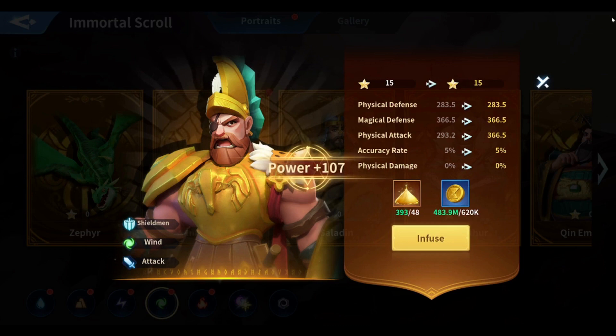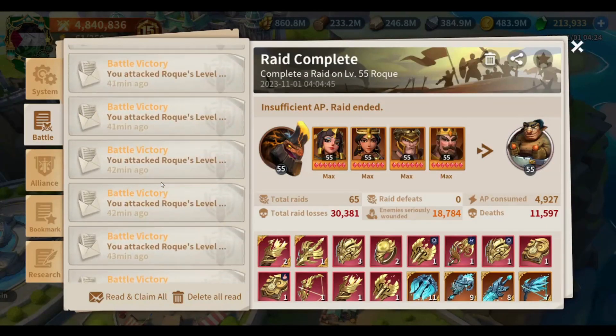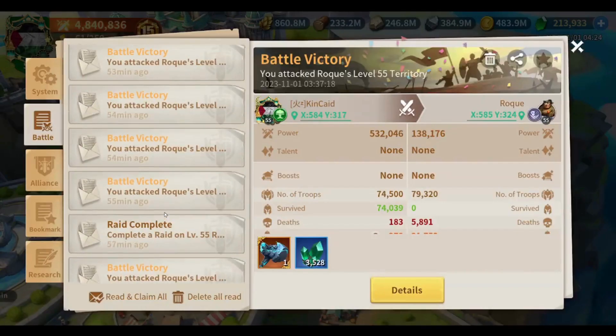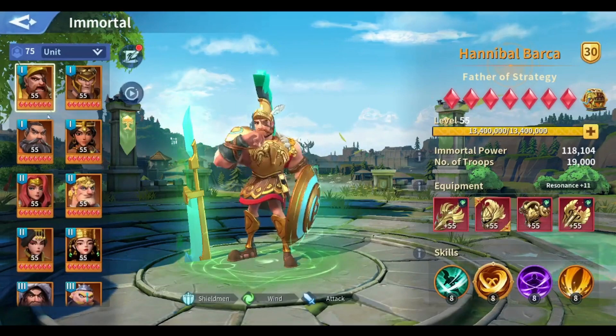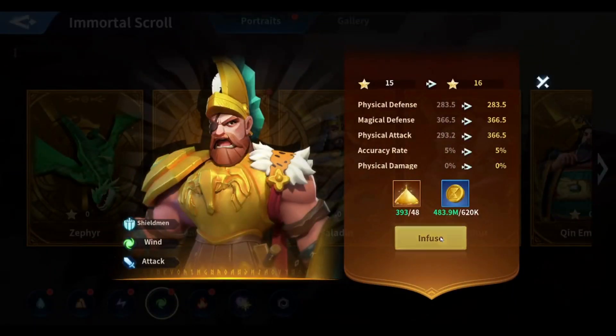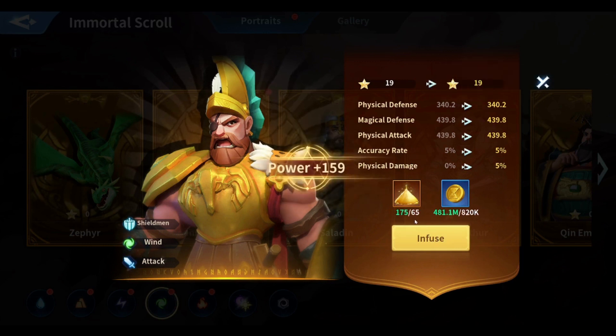It's 44 stardust for level 15. I also want to check the power increase. I was hunting lots of gnomes. My original power before using any stardust is 539,400. Let's begin upgrading Hannibal — we need 52 for level 17. This round we're getting physical defense, then magical defense at 57, physical attack level 19, and then the physical damage — 61 for that one, 65 for level 20. There we go, we got the 5% physical attack.